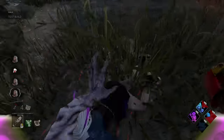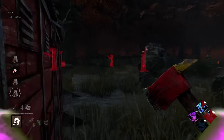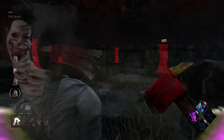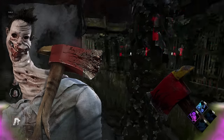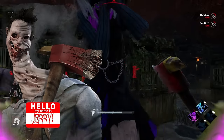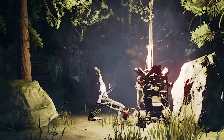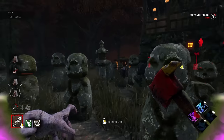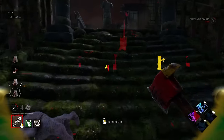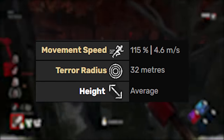Let's rewind to the basics. Starting off with the killer's name — I'm going to level with you, saying 'The Unknown' over and over again is going to get really annoying for all of us real fast, so let's just call him Jerry. Short for Geriatric, that is. Despite what his name and appearance would lead you to believe, Jerry is your all-around average guy: average height, average move speed, average terror radius, and all that happy jazz.